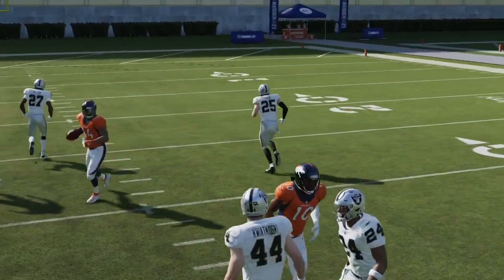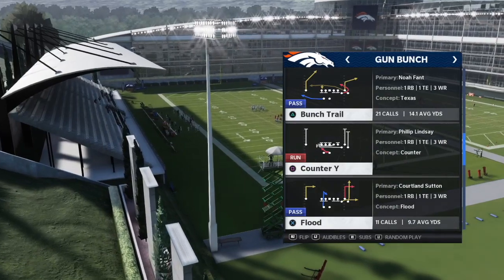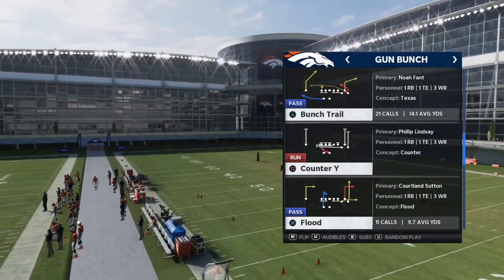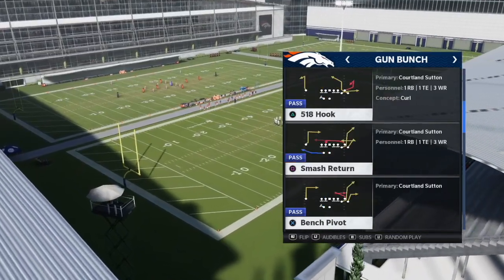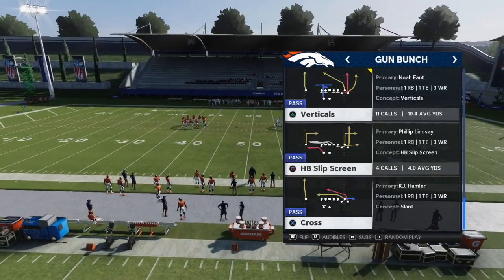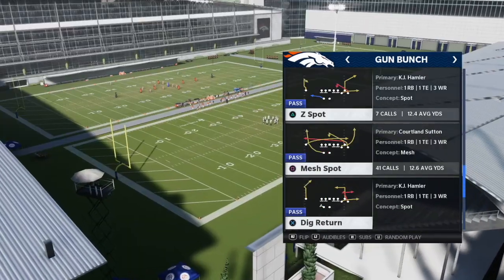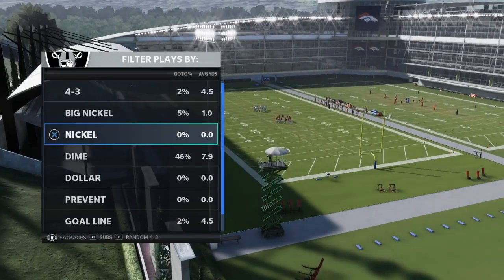Next play is Flood from Gun Bunch — this is our man-to-man money play. Gun Bunch is actually not that bad because it has Bunch Trail, which is money this year. Make sure you're utilizing that. It also has 5-1-8 Hook — with a route apprentice it's even better. Cross has that money crossing route. Mix in Slip Screen, Verticals, Mesh Spot, and Z Spot as well — those work versus man and zone.